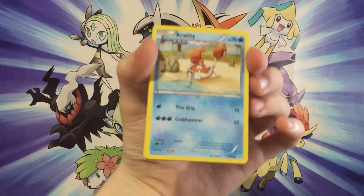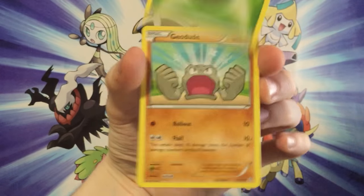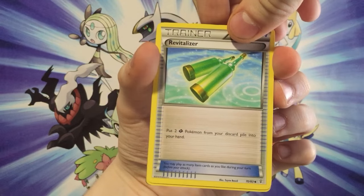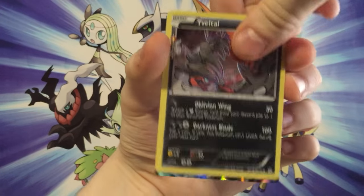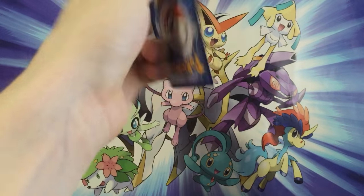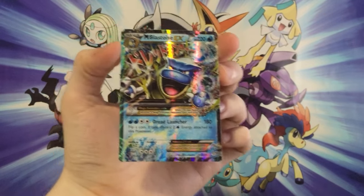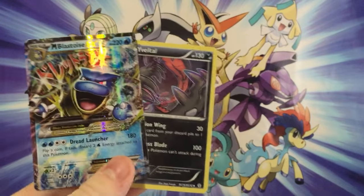First off we got a Krabby, a Machop, a Grass Energy, a Geodude, a Shauna, a Floral Crown — I think I pronounced that correctly — and there's one I'm not even going to try pronouncing, I've never seen that word before in my life. We've got a Graveler, a Yveltal, and oh my god — a Mega Blastoise EX as the last card in this whole pack! Oh my god, we've gotten lucky pulls everywhere. A Mega Blastoise EX with a Yveltal card, which I've actually gotten before, but these are the two cards we've gotten in these packages.